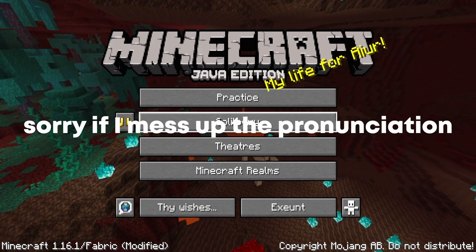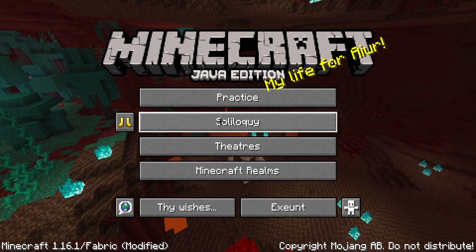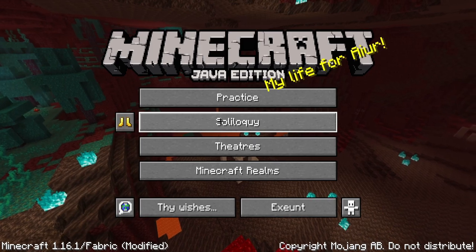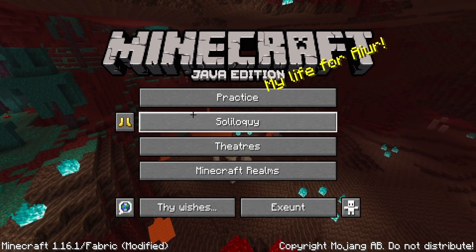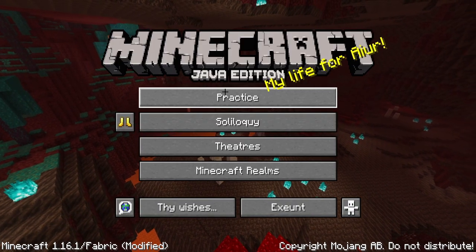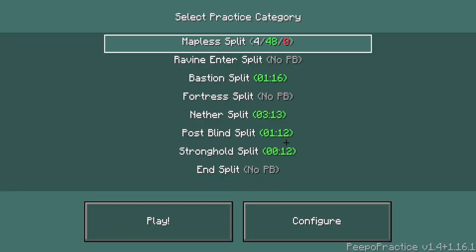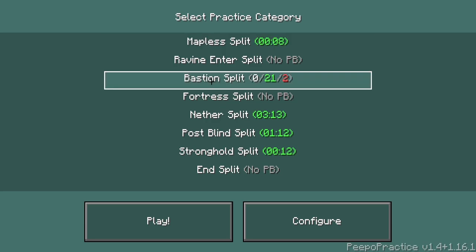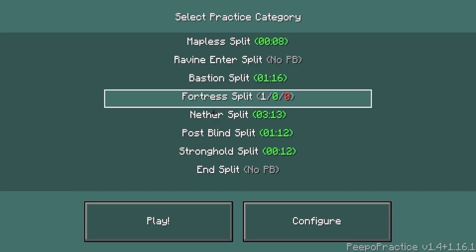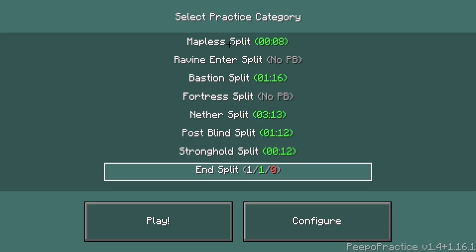named Quesa, also known as Maya, and she is one of the developers that made Rank Mod. Give her credit for this. She recently — maybe a month ago — made this practice mod where you can practice a lot of stuff, including mapless, bastion split, fortress split, netter split, post blind stronghold split, and other stuff.